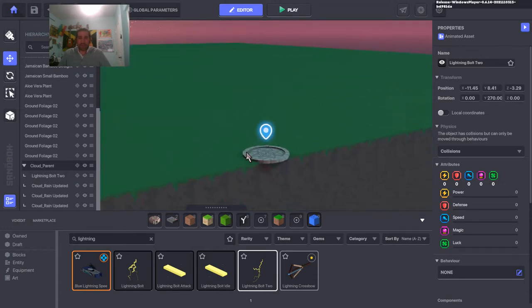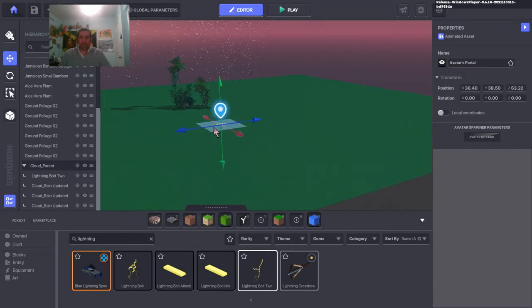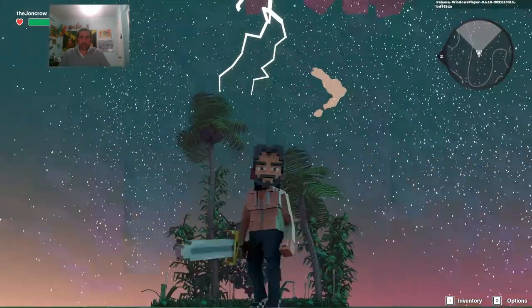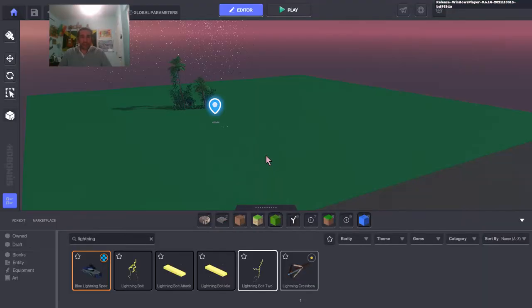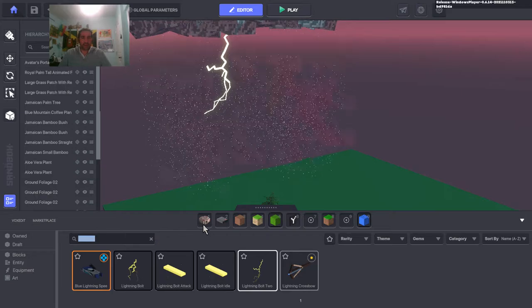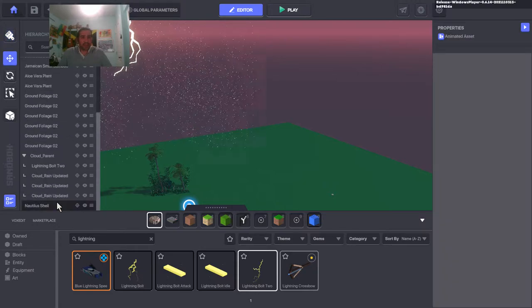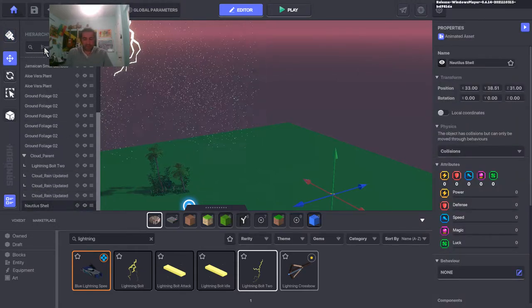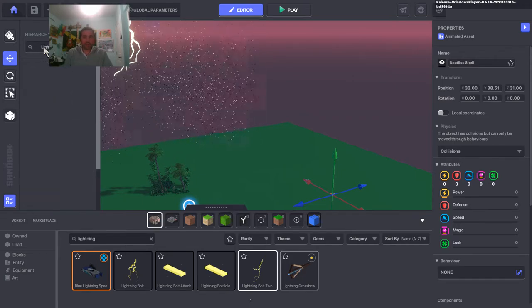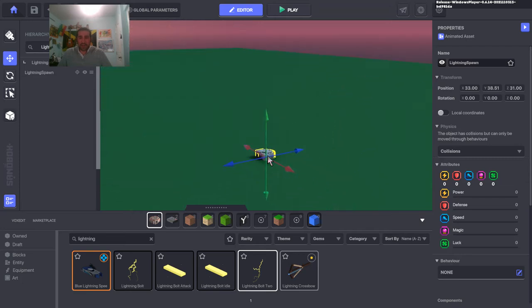What I want to do is replace that lightning bolt placeholder with an asset spawner. I'll grab a nautilus shell and call it 'lightning spawner'. I like using the nautilus shell because there are no default attributes or behaviors on it that I'd have to remove — unlike some other assets where someone has added components I'd have to strip out.